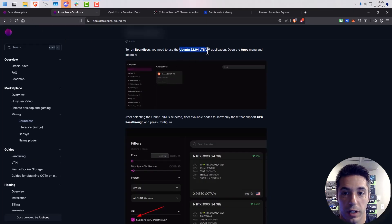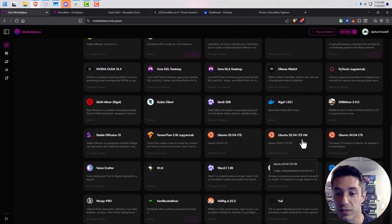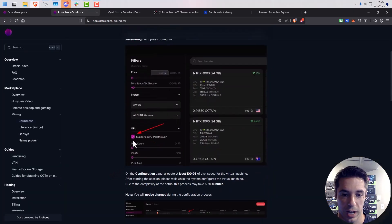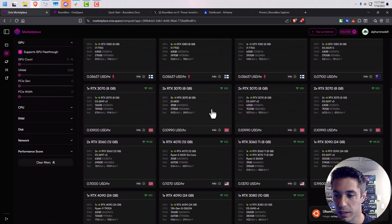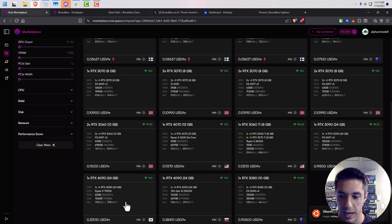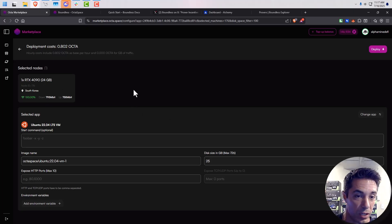First thing you're going to do is come over to the marketplace in OctaSpace and deploy this image. Make sure you're topped up and have a balance, then come over into 'All Apps' and grab the Ubuntu 22.04 LTS VM virtualized one. You have to make sure you have 'supports GPU pass-through' checked off — this is outlined in the docs. On the configuration page, allocate at least 100 gigabytes of RAM. Here's a 4090 — a little pricey but let's grab it anyway. We're going to check off the 4090 with GPU pass-through enabled.